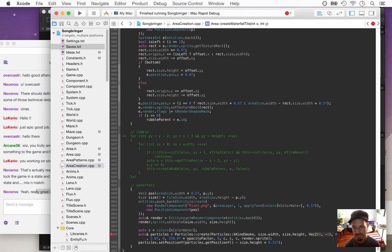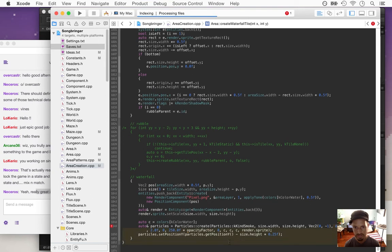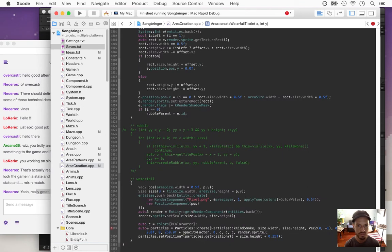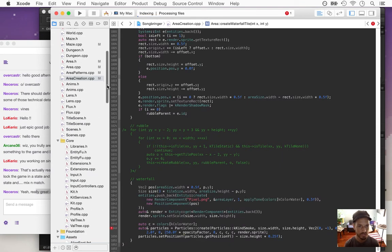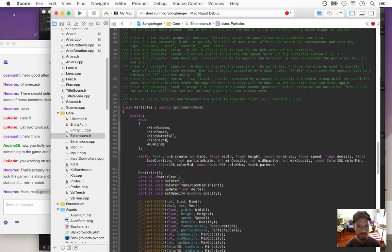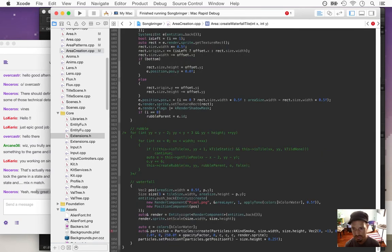This vector for these particles is going to move downwards. That 0.2 is the duration of each particle, I think. Let's take a look quickly — particles create: that's speed, density, fade duration, particle scale, speed, duration, particle scale. The particles kind is random, keep within area.